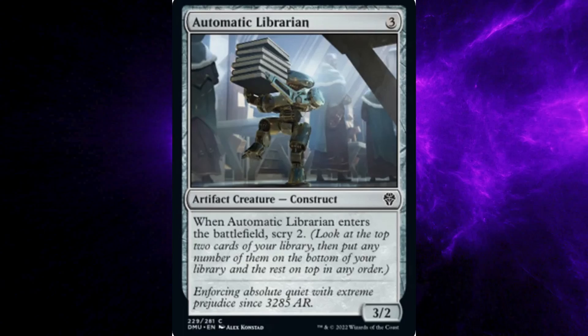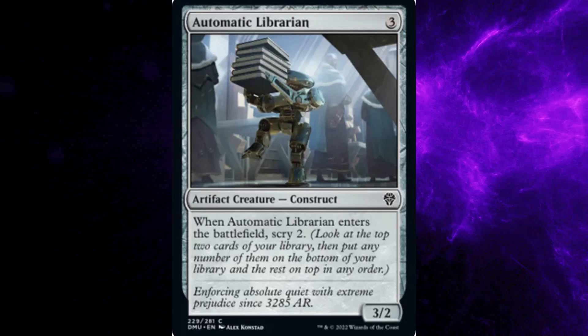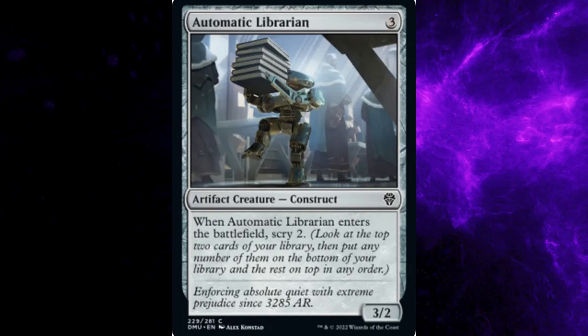Look at the top two cards of your library, then put any number of them on the bottom of your library, and the rest on top in any order. Flavor text: Enforcing absolute quiet with extreme prejudice since 2285 AR. Three power, two toughness.